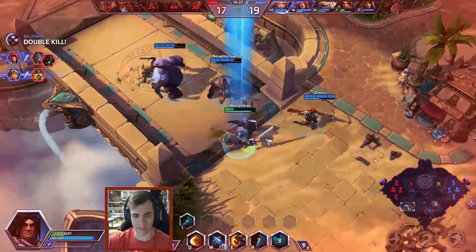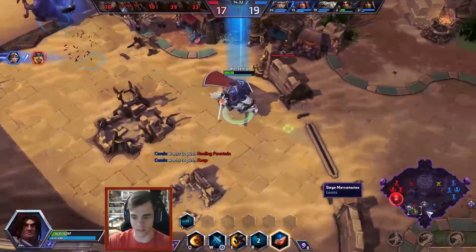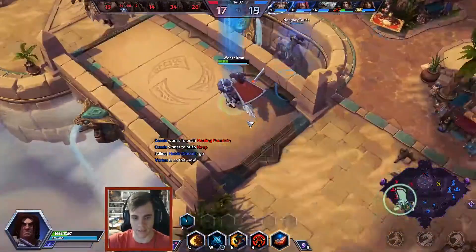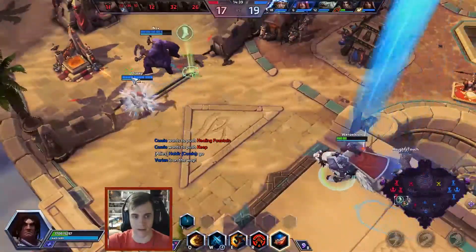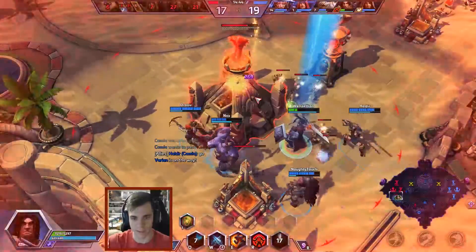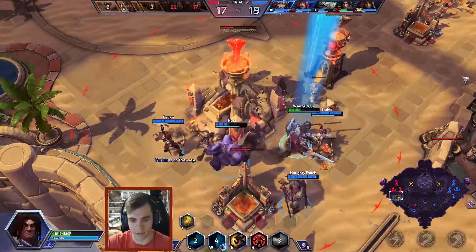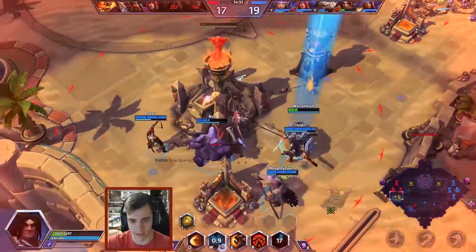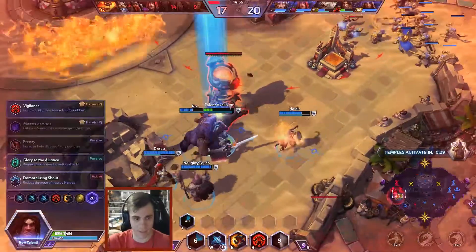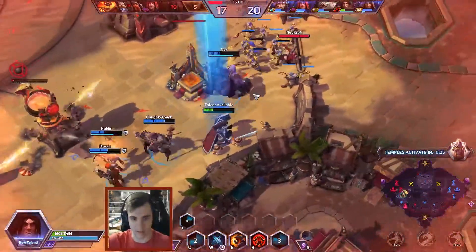Only because I am doing this Shield Wall build will it allow me to even contemplate pushing into this. With any other hero, I would be so scared of continuing to fight at like 10-20% HP — that is such low health. And I'm not even worried about it, because as long as I'm getting basic attacks blocked, I can continue to take damage but won't take any of that damage effectively. That just absorbed 800 damage.